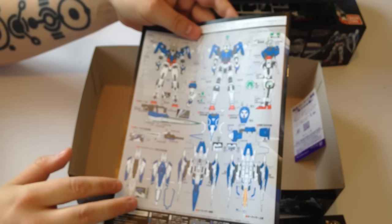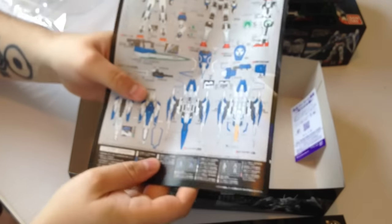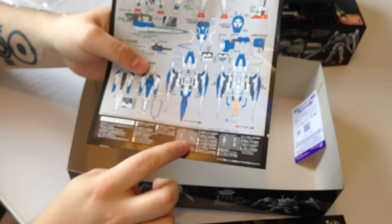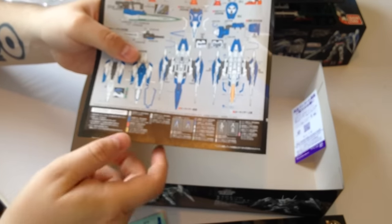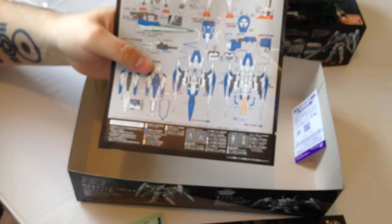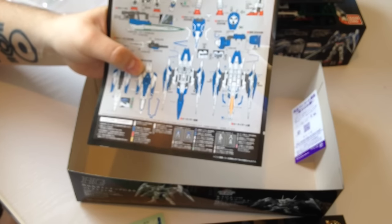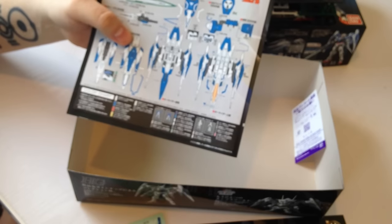And then our enormous sticker sheet. I love the optimism here — they show you the full color guide for the two Setsuna pilot figures, including a fully painted one, which you could maybe do with a microscope. If you're one of those guys who can write kanji on a grain of rice, you could probably paint them — they're insanely small.